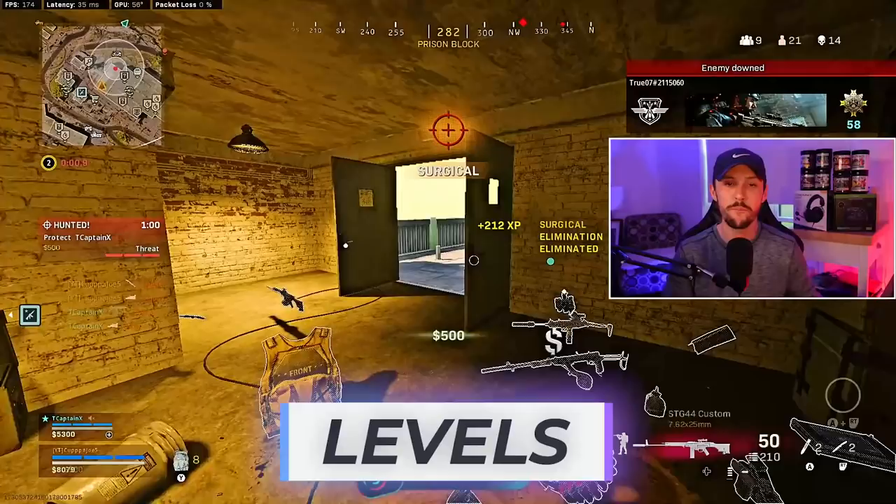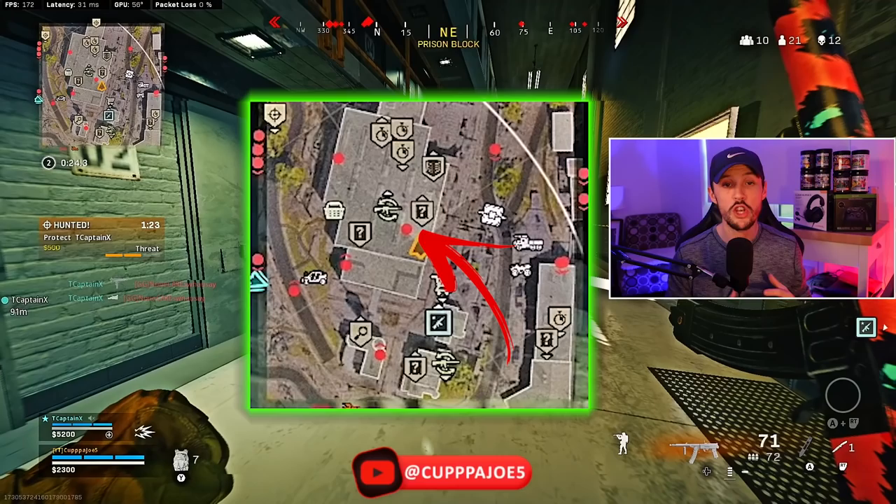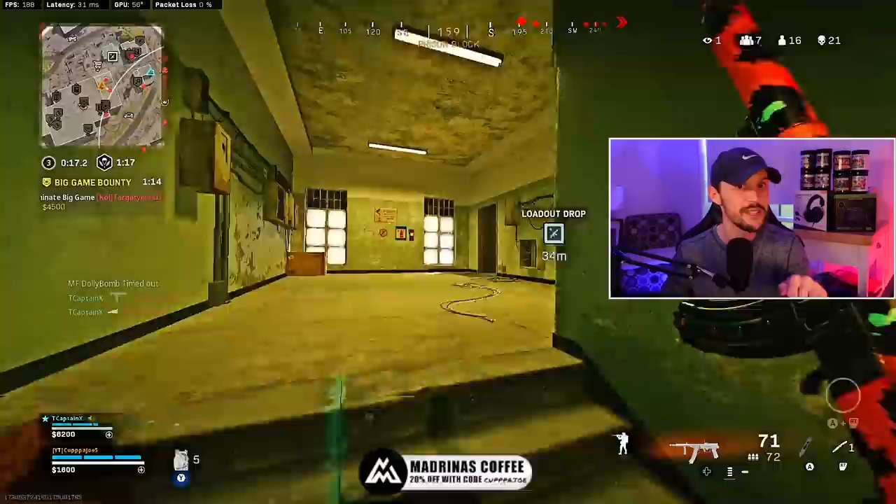I'll keep this short and sweet: if it's just a dot with no arrow above or below, that person is on the same level as you. If there is an arrow above, that means they are above you in terms of level. Keep in mind if you're on the bottom floor of prison or in showers, they could be on any of the levels above you or flying in.